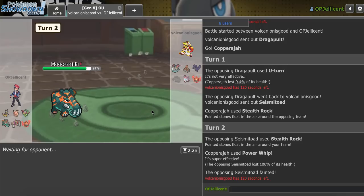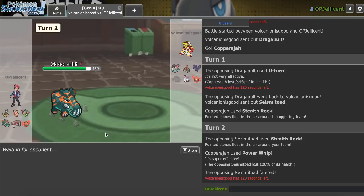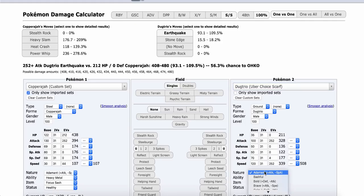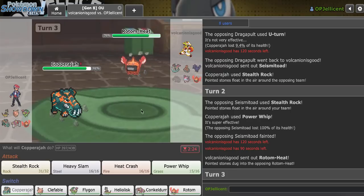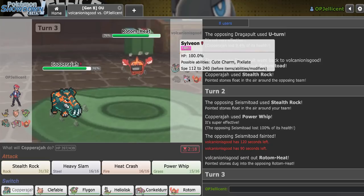Flygon still isn't that great right here — it's going to get walled by Sylveon and Corviknight. It's one less thing my Clefable has to deal with though, but I really need to get rid of the Rotom-Heat. It might even be worth keeping Copperajah because I really struggle against Sylveon without it. If they go Dugtrio, they can obviously kill me. I think they're going Dugtrio based on how long they're taking — let me check 84 to 100 damage; I don't think they want to risk that. Yeah, they go to Rotom-Heat.